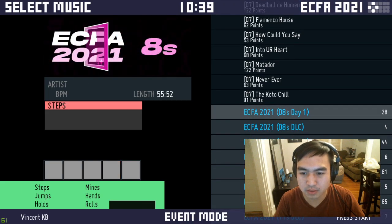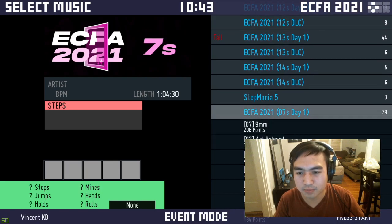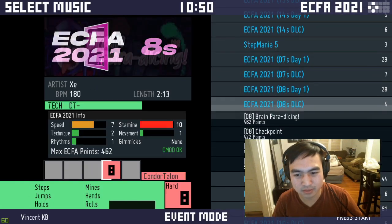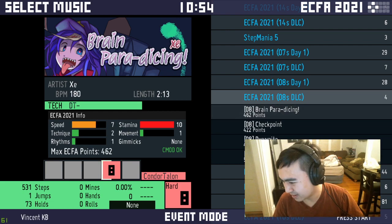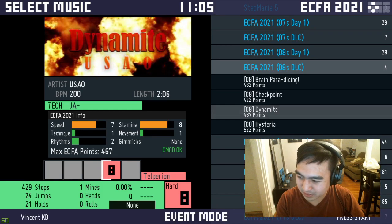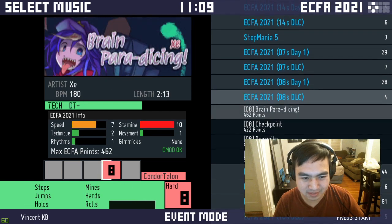Pretty chill selection. They really threw a lot of bones — there are not a lot of 14s added, and there's a lot of lower content in this. Stamina 10, 530 steps. Look — animated banner, done by Telperia. Who's surprised? Not me.